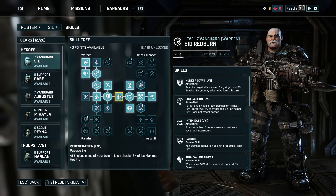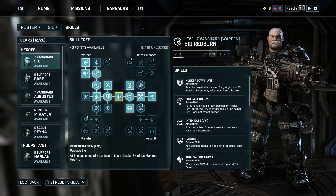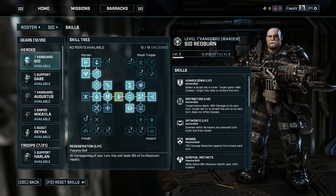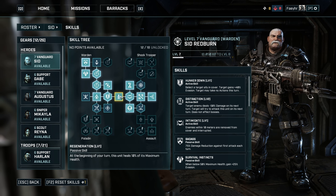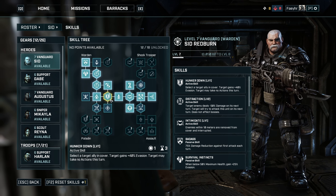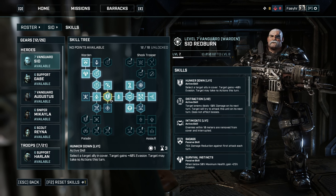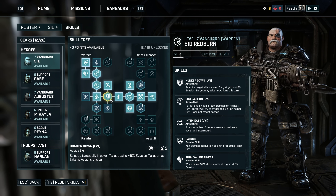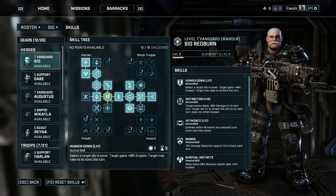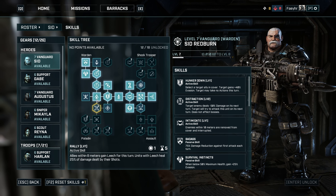As a Vanguard there are four subclasses that you can focus on. First is the Warden, which is the tank. Second is the Paladin which focuses on life, leech, and revive. Third is the Shock Trooper which focuses on intimidating enemies to remove them from cover, interrupt, and making enemies receive more damage. And lastly the Assault class which focuses on shooting enemies.